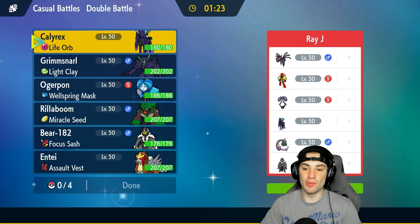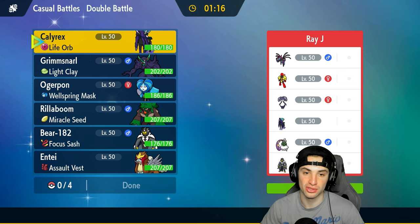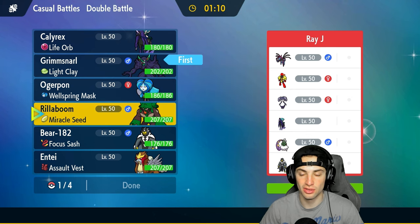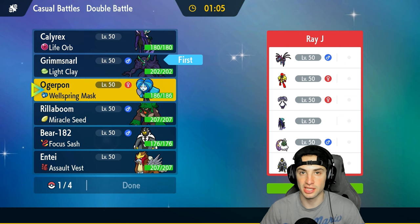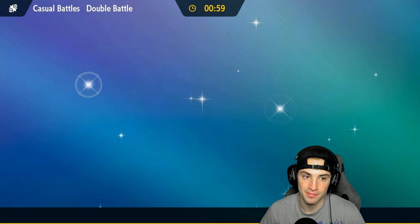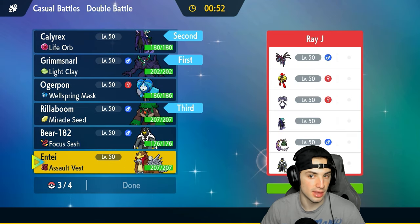First match is on its way and we're going up against a Shadow Rider Calyrex team as well. They have Entei to set psychic terrain and Tornatus for speed control. I definitely want to lead Grimmsnarl here — screens are going to be our advantage. They can take speed control, but we want screens, so I want Rillaboom in here too in case they set terrain. I'll lead Grimmsnarl and Shadow Rider Calyrex, with Rillaboom and Entei in the back.